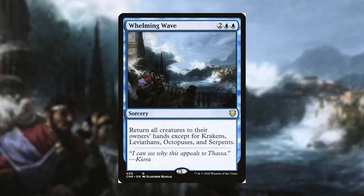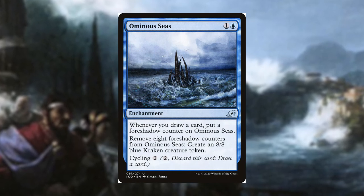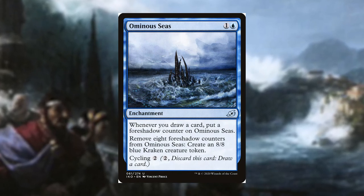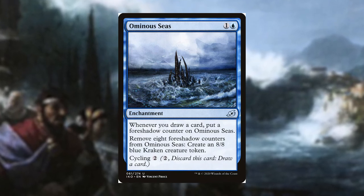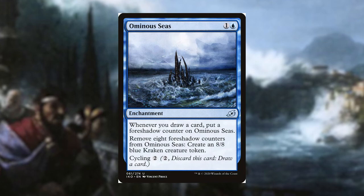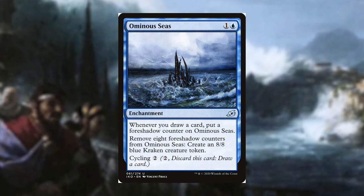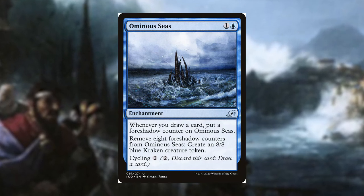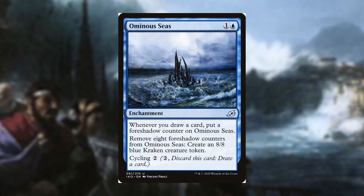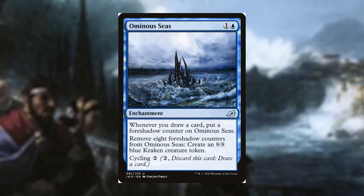Another on-theme card is Ominous Seas. Your Krakens are usually high CMC creatures, so you can sneak this two-mana enchantment out. Whenever you draw a card, put a foreshadow counter on it — once you have eight, remove them to create an 8/8 blue Kraken creature token. You can also cycle it if you don't need it. A very nice card often seen in sea-creature decks.